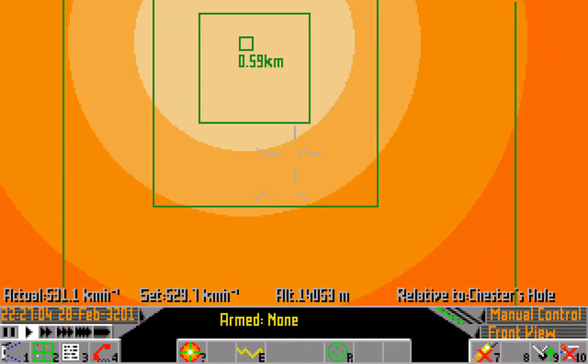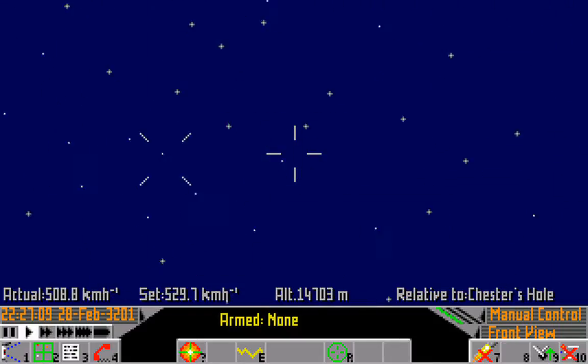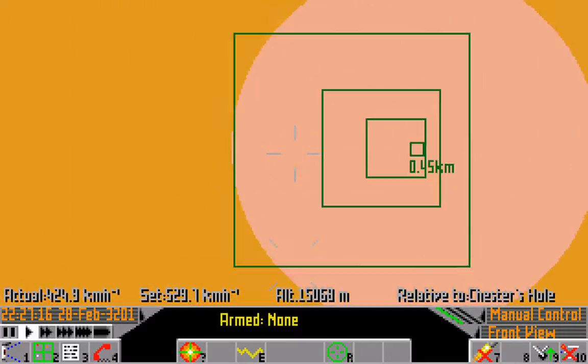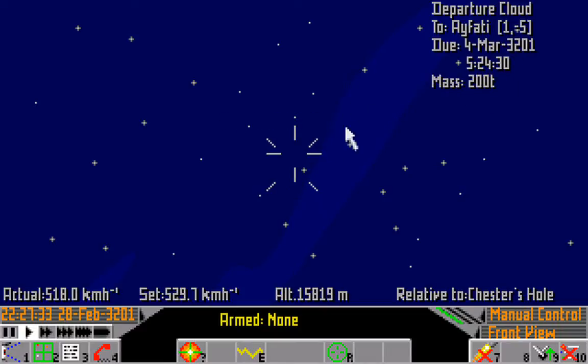Let's just wait for him to go into hyperspace. There we go - that's the hyperspace cloud. You've definitely seen them before. We have it selected already because we had the source of the hyperspace cloud selected, but you can select it at any time just by clicking on it like any object in the game. And if we click here, we get an indication of where it has gone to, and it will arrive there on the 4th of March at that time. It also tells you its mass. You can click around on different hyperspace departure clouds to find out where things have gone, although it's really only worth it when you're tracking somebody.